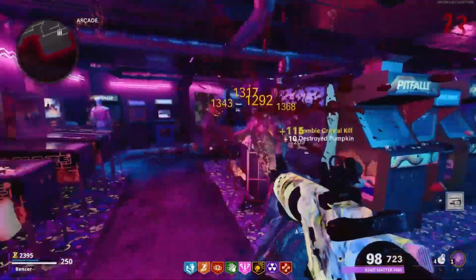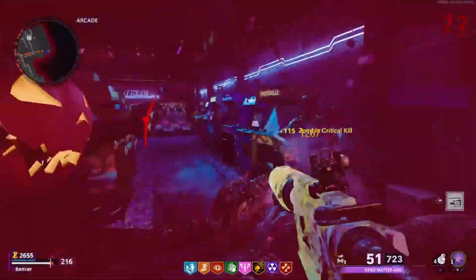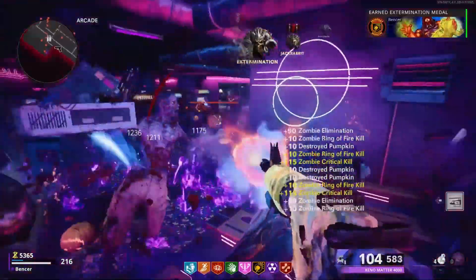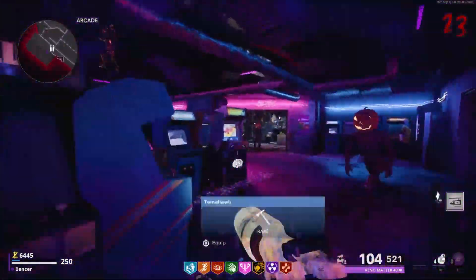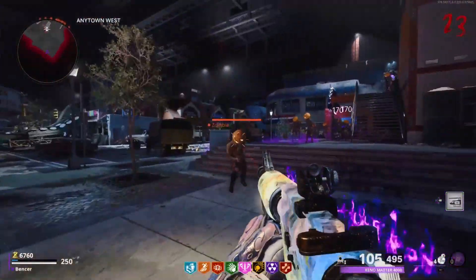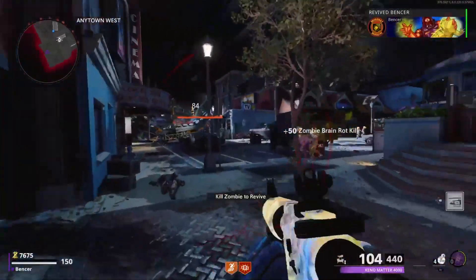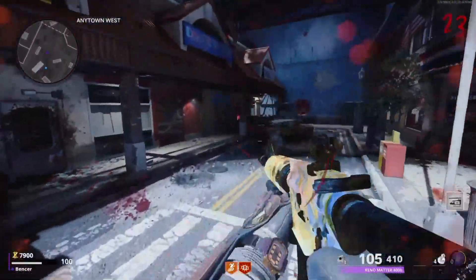To start us off we have the XM4. It is round 23 so it's going to look a lot worse than it is — I only have tier one Pack-a-Punch so keep that in mind. But it is an overall good weapon. It has a fairly fast fire rate of about 850 rounds per minute, and it has a really good headshot multiplier — 4.2 times extra damage.